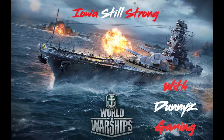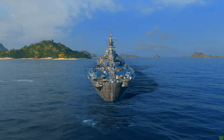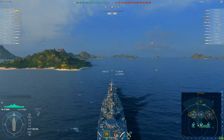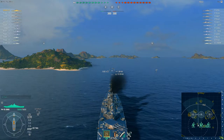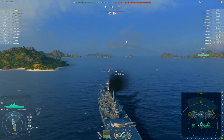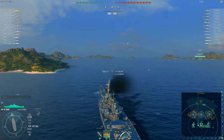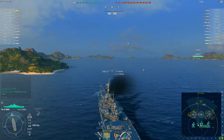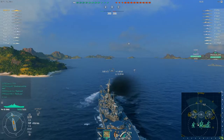Hey guys, welcome back to Dunny Z Gaming, hope you're all doing well. More World of Warships for you today — we are out in the tier 9 American battleship, the Iowa. We've acquired some flash new camo, got it mounted, it does give us a lot more commander experience points per game. We've managed to get ourselves up to the B-hull now on the Iowa, giving us an additional 10,900 points of health.